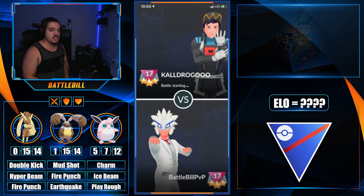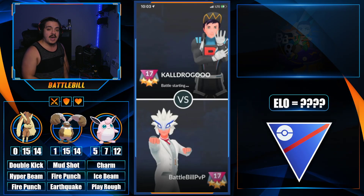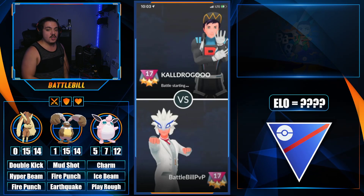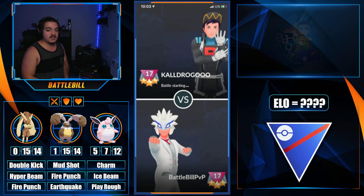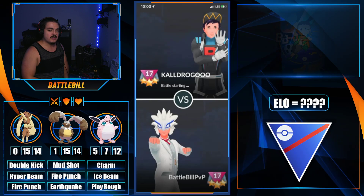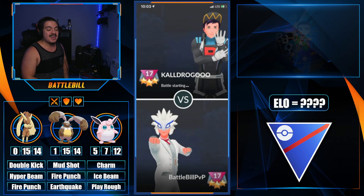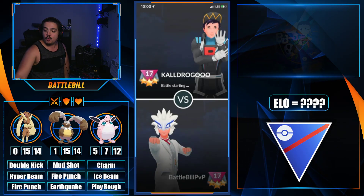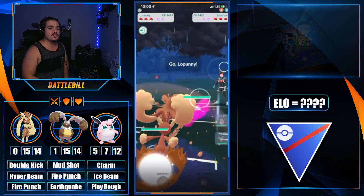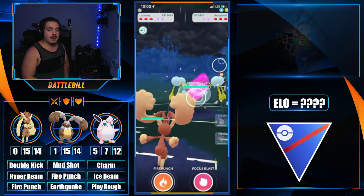Double Kick potentially gives Lopunny some actual play in open Great League as a spice option. To test how legit that is, we put Lopunny on a triple bunny team: a charmer in front to cover Lopunny's fighting weakness, and Diggersby as essentially the save swap. Before this, Lopunny had Pound and Low Kick — two terrible moves that will probably never see the light of day in PvP.